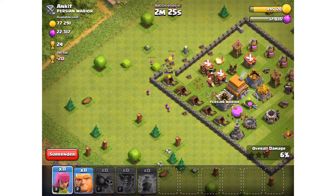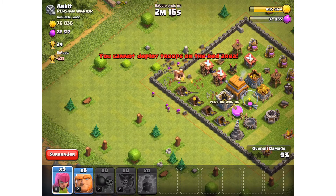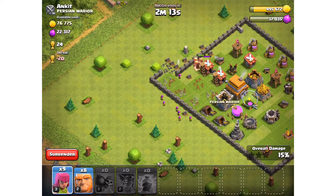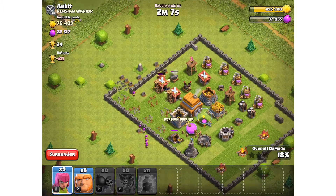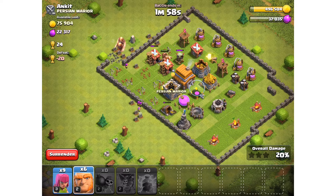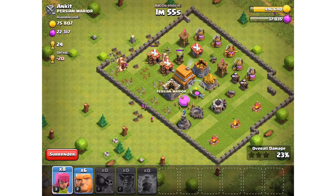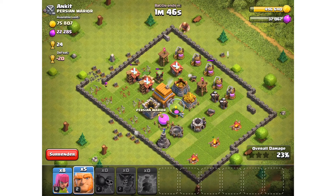I think this one may be a bit of a disaster. We'll chuck some archers in to get those gold mines at the very least. They're starting to get a bit too close to that wizard — not good. I need to throw in a few more giants.